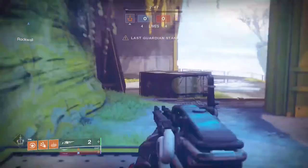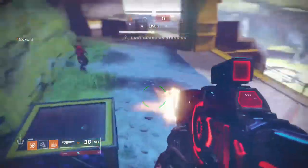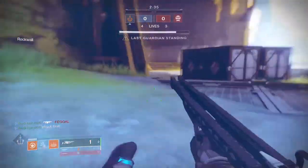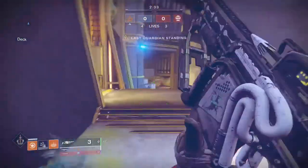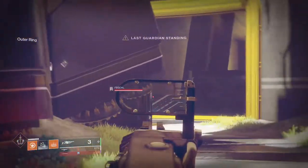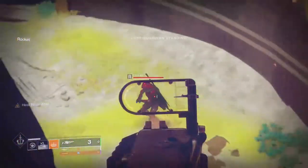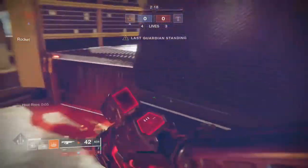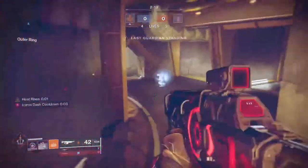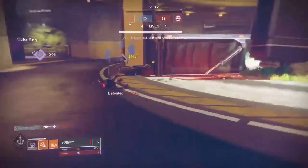Right away I tagged him with a blast from the Arbalest and tried to use Celestial Fire to finish it off, but it didn't work — I managed to get the kill anyway. You can immediately see he has smoke bombs and all the sneaky tactics to get a jump on you. I had him in my line of sight, so I popped my Heat Rises grenade and he couldn't find me for a bit, giving me a little advantage. You can see me using Icarus Dash a lot.